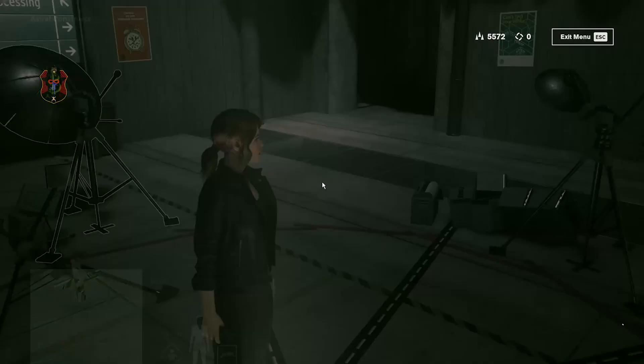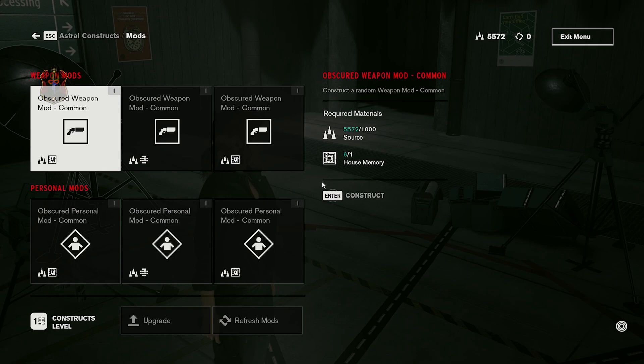To modify weapons, go to Astral Constructs, then go to Mods, then Weapon Mods. Then modify the weapon by choosing the mod of your choice.